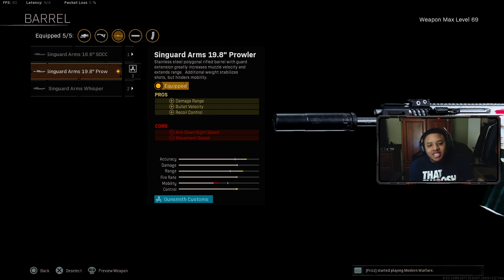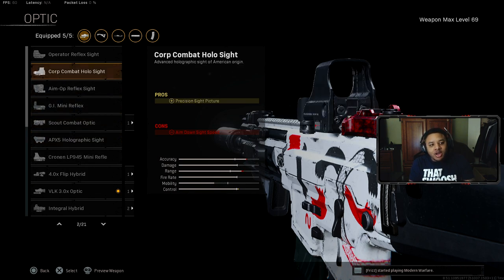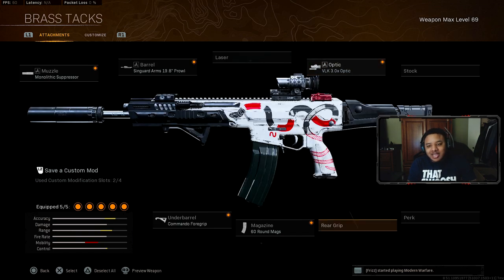The barrel is going to be the Singuard Arms 19.8 Prowler barrel, which helps with damage range, bullet velocity, and recoil control. By far it's one of the best barrels to rock for the Kilo — it's what makes the Kilo hit like a tank in long distance fights. For the optic, since Warzone is a long distance game, the VLK 3x optic scope is a little bit better, but a lot of people swap it out for the Combat Scout or Hollow sight. I prefer Modern Warfare optics over Cold War and Vanguard ones.